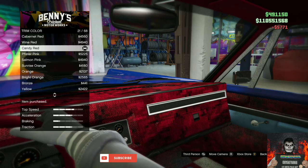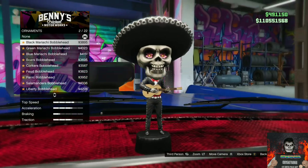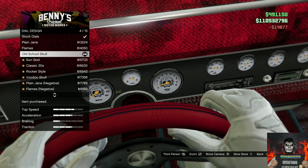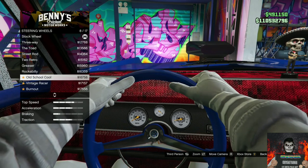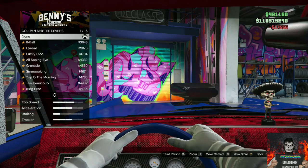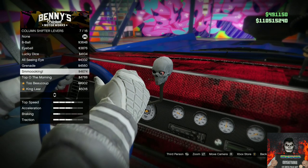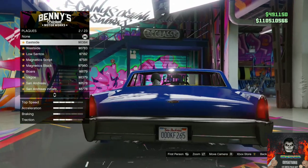The Candy Red trim design is number 21 out of 68. Go over to Ornaments and purchase the Black Mariachi Bobblehead. Go over to Dials and purchase the Old School Skull. Then go over to the Steering Wheel and purchase the Burnout. Go over to Shift Levers and purchase the Smoking Shift Lever, number 7 out of 16. Go over to Plaques and purchase the East Side plaque.